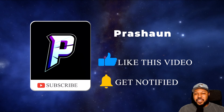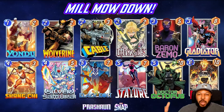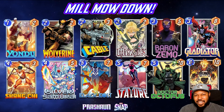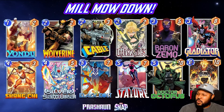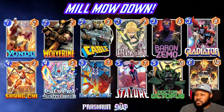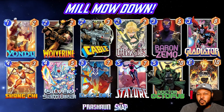How's it going everyone, it's Prashaun here. We have another Marvel Snap deck highlight — we have a mill deck. Mill has actually been going crazy recently since Hella got nerfed and Professor X got nerfed, so everyone's able to play whatever they want for the most part in this meta. Here is the deck: we have Yondu, Wolverine, Cable, Magic, Zemo, Gladiator, Shang-Chi, Silver Samurai, Black Bolt, Stature, Dr. Octopus, and Red Hulk. There are many different options or ways you could win with this deck, but it's mostly mill.